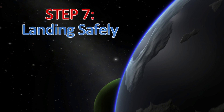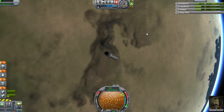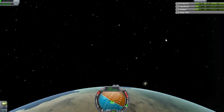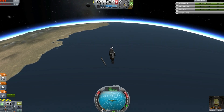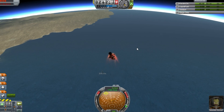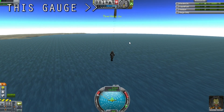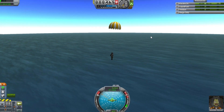Step 7: landing safely. Once you're satisfied you've got as many experiments as you're going to, point the rocket retrograde — that's the yellow circle with the cross through it — and start up the engine. This will bring us out of orbit and on a crash course. Decouple to the smallest stage of the rocket if you haven't already. If you have fuel left you can use it to slow your descent, but it shouldn't matter if you don't. When the atmosphere gauge is between the first and second notches, activate the parachute. At 500 metres it will open fully and you'll drift safely down.